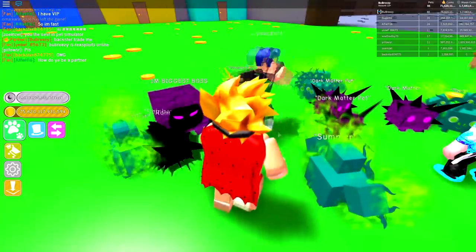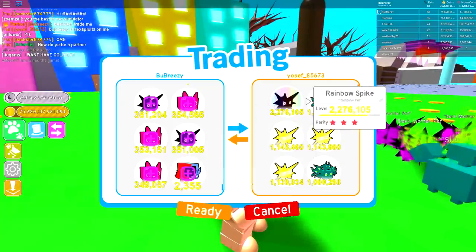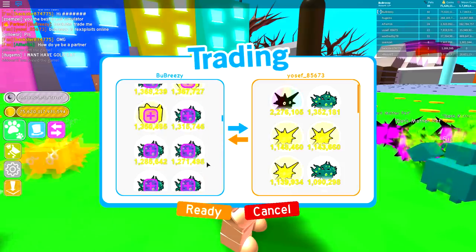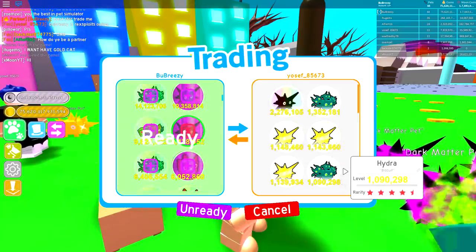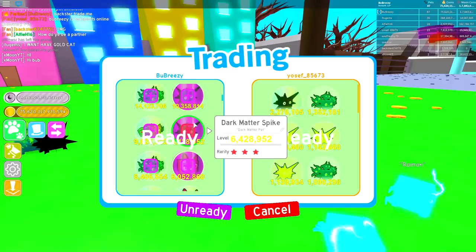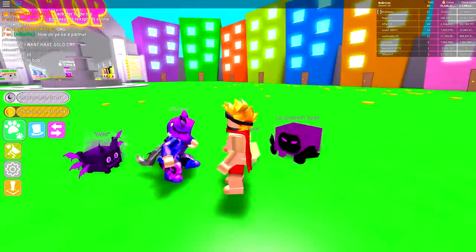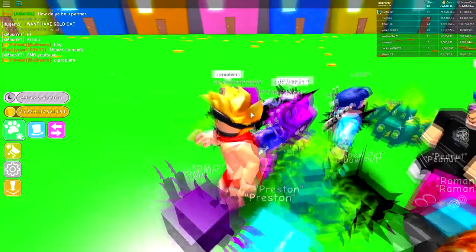There's also this guy Joseph - let's trade him and see what he has. His best pet is 2.7 million, so I'm going to give him something better. I'm going to give him this dark matter spike. Trade processing - this is my second giveaway of the day. Joseph, you asked for a dark matter in the comment section and you got one, plus your comment was really funny!